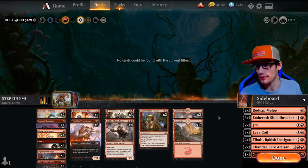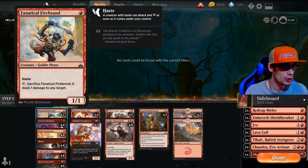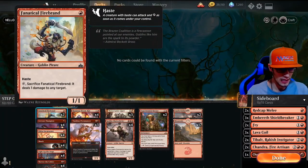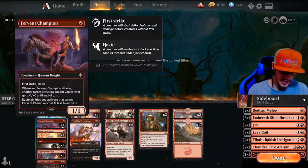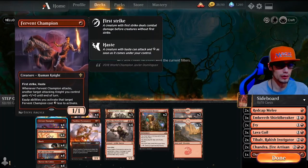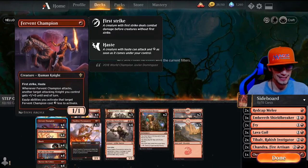This is everything that I used to love mixed in with everything new that I do love, in one amazing deck. We have two Fanatical Firebrands — it's a one-one with haste; you can tap and sacrifice it to deal one damage to any target. We have four Fervent Champions: first strike, haste, one-one. Whenever Fervent Champion attacks, another attacking Knight you control gets plus one plus zero until end of turn, and equip abilities targeting Fervent Champion cost three less.